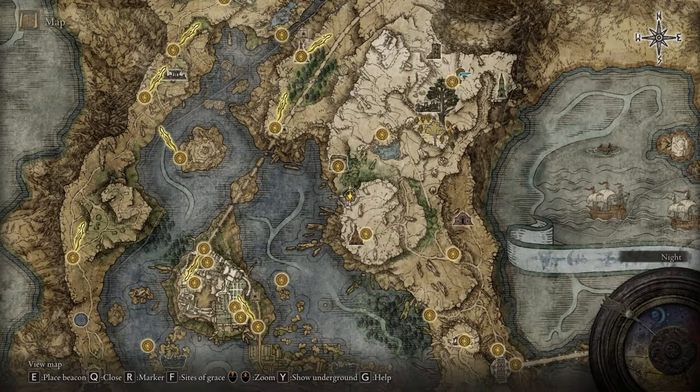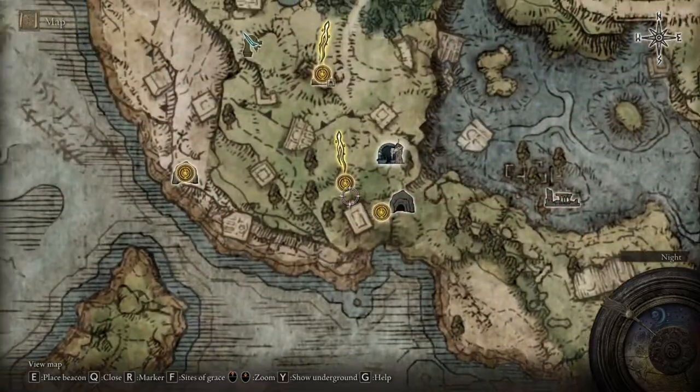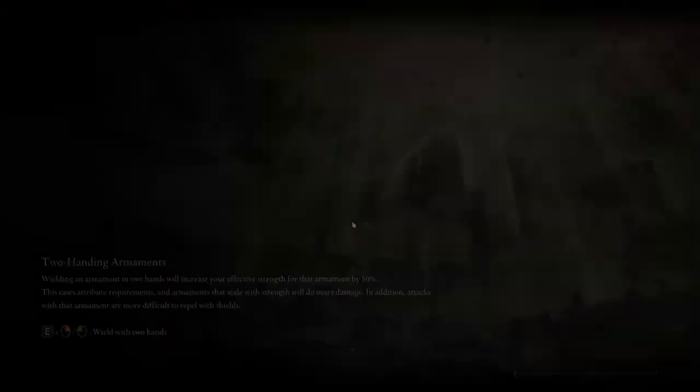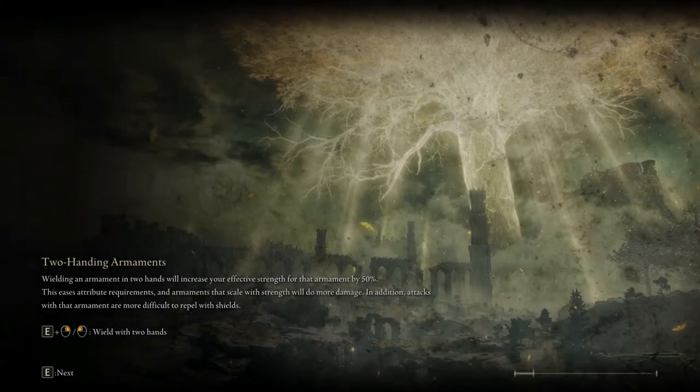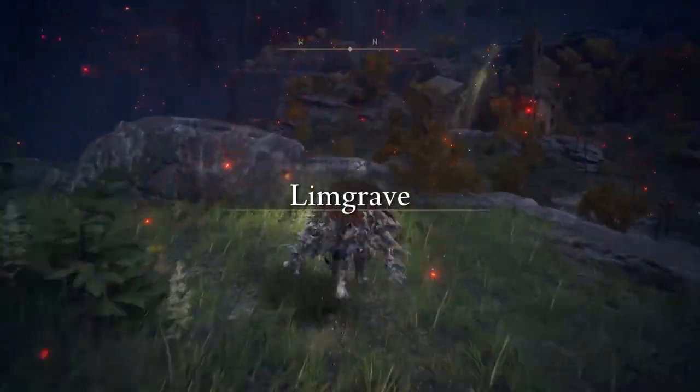Now let's go see how it looks, because it looks pretty crazy. I have my location where I test all my armor sets, and this is how you can get the Prisoner armor set in Elden Ring. Tell me if you like it or not — that big ball on your head is pretty crazy.